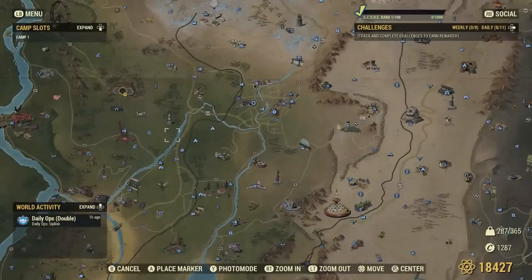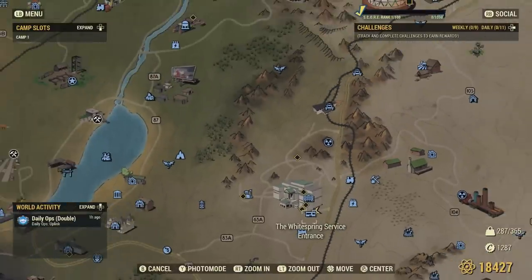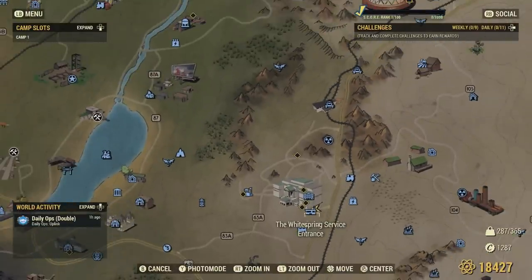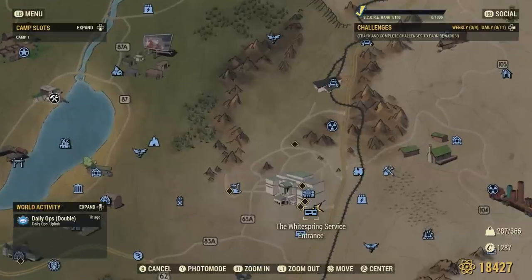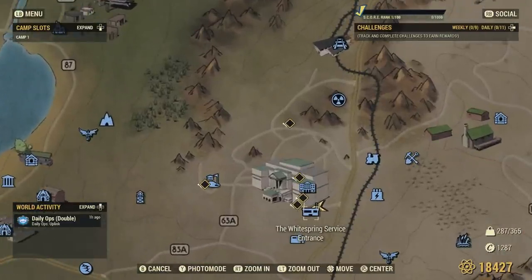We can find this terminal that changes our thoughts about this game over here in the Whitespring Bunker. Entering through the Whitespring Service Entrance is a faster route to get to this terminal. So let's head to this terminal.